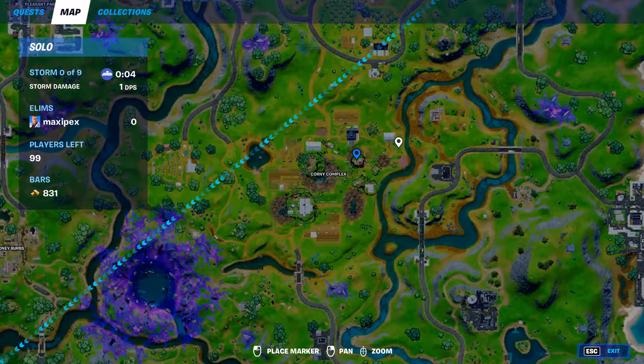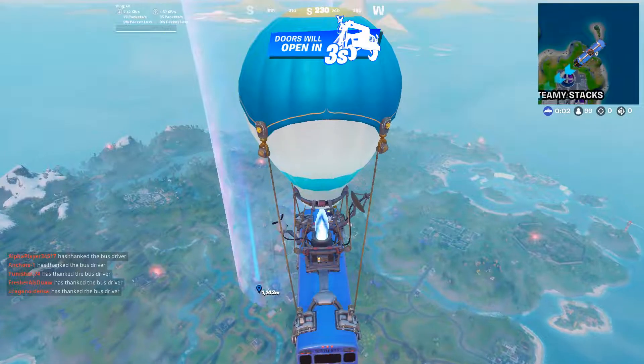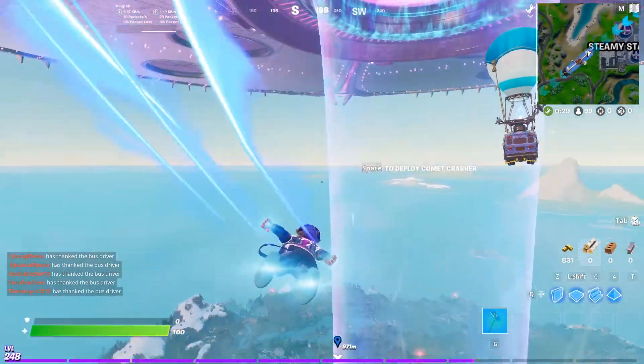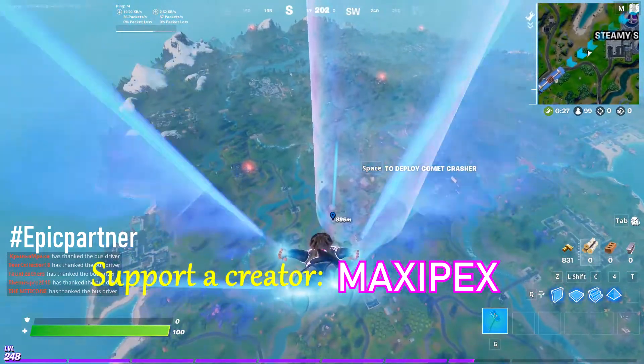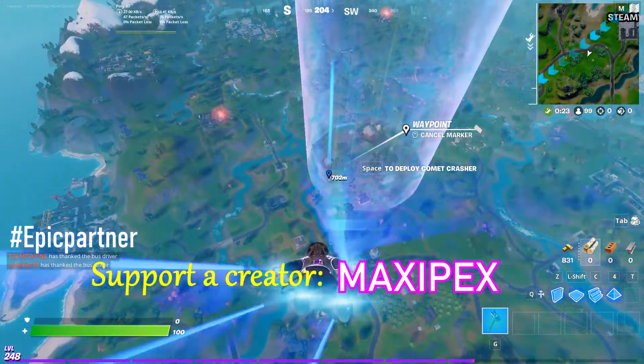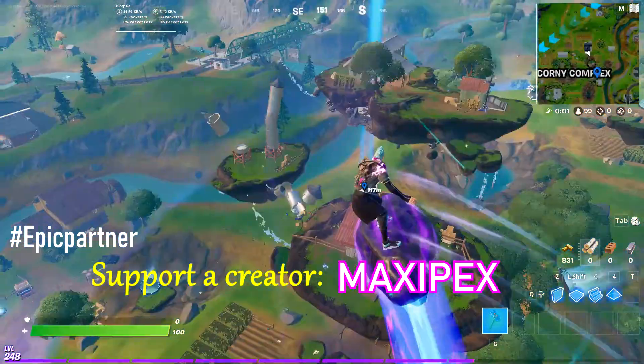What's up guys, last chance to pick up the new loading screen. So where we want to land here is on this floating island — this part of Corny Complex that has been destroyed. When you land there, you got to get to the entrance, just interact with the sphere and your challenge will be done.